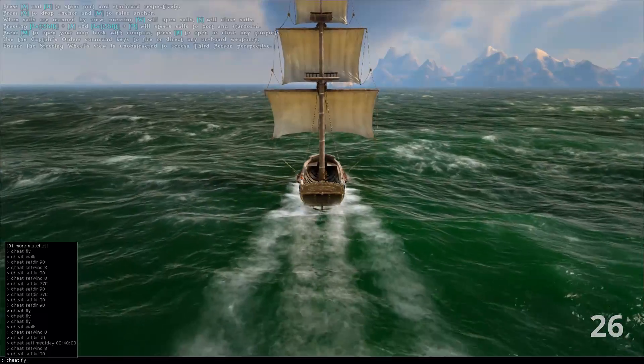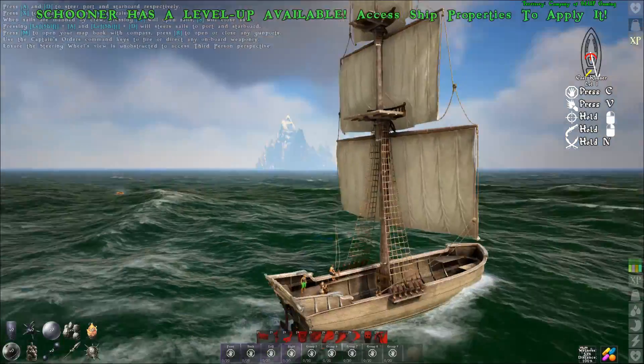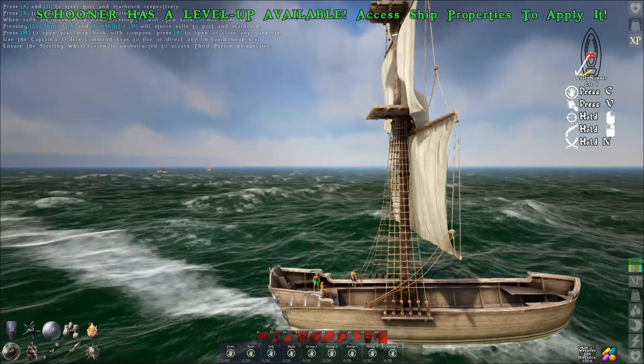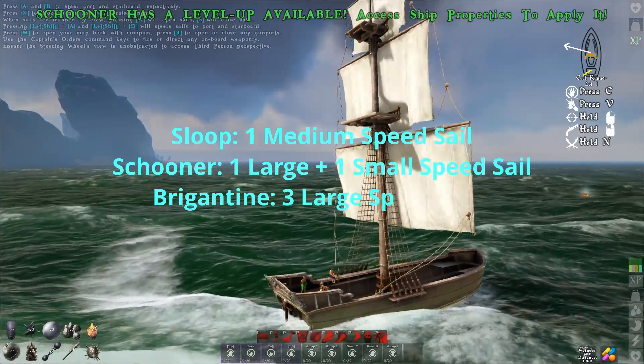This of course says nothing about handling sails or weight sails, which I will be covering in a later video. The implications of this are that the fastest sail configurations for each ship are: for a sloop, one medium speed sail; for a schooner, one large speed sail and one small speed sail.